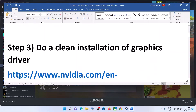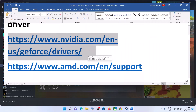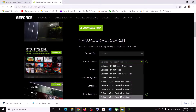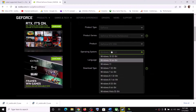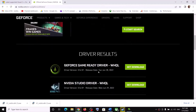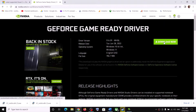The next step is to do a clean installation of your graphics driver. If you have an NVIDIA card, go to the NVIDIA website; if you have an AMD card, go to the AMD website. On the NVIDIA website, select your graphics card, select the right operating system — Windows 10 or Windows 11 — then click on Start Search. Scroll down to find the GeForce Game Ready Driver, which is the latest one, and click Download.